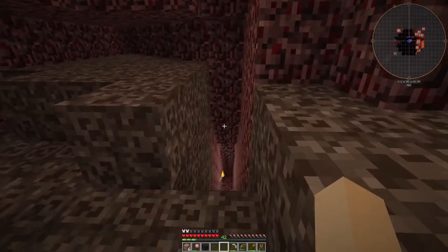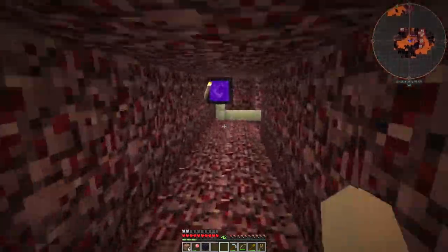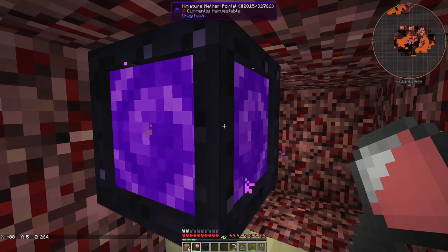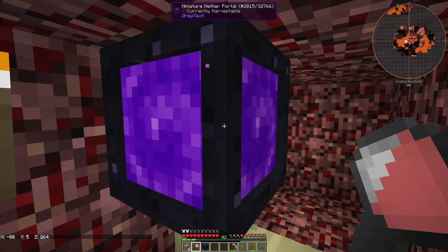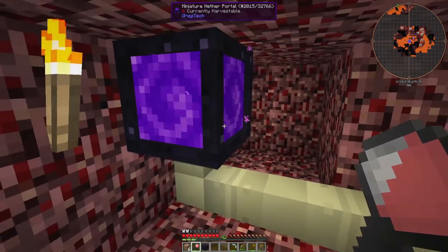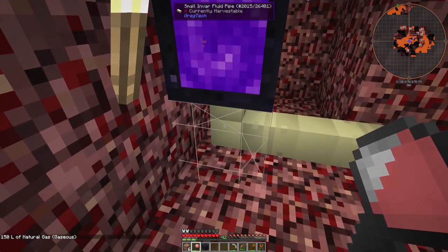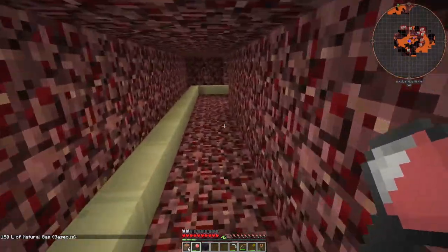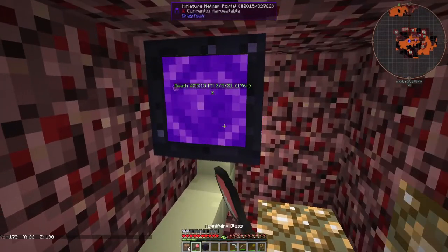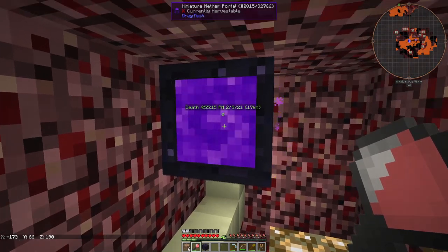Now here we are in the nether. We come down this walkway and over here we have this portal — if I magnifying-glass it, it tells me it's connected to negative 88, 264 at Y5. That's the one at bedrock, and the pipe was coming in from the top, so now this is going through the bottom because they go through the portal. It runs over here and goes up into this one, which is connected to negative 173, 160 at Y66.